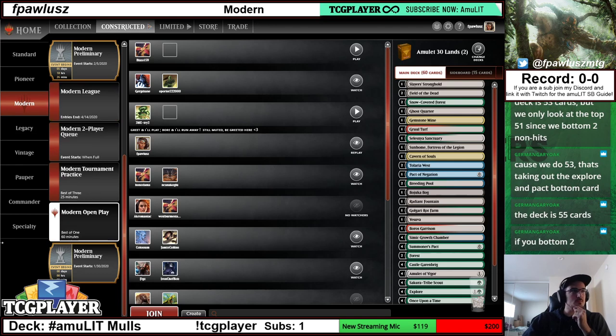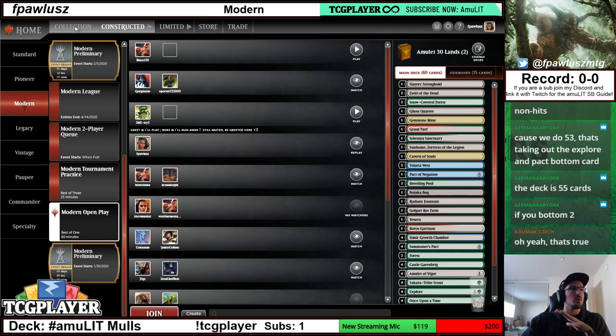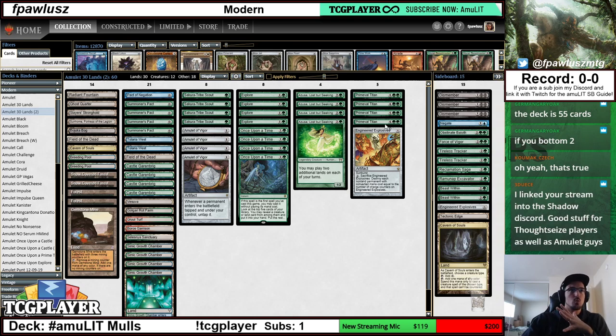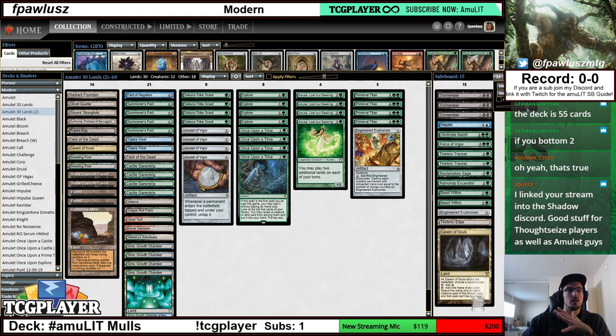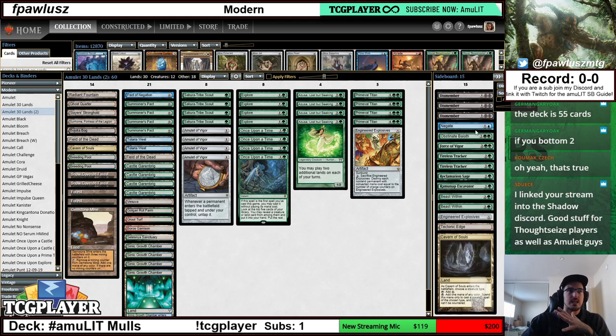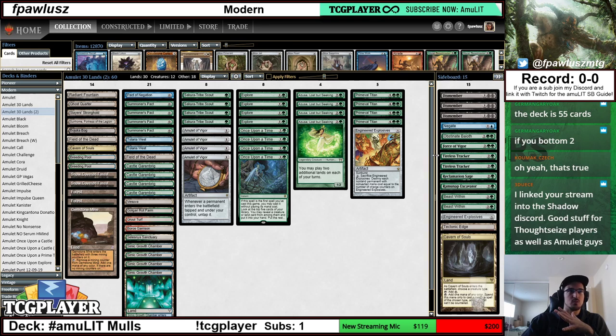We have talked about mulligans in the abstract. We've talked about looking at a couple of opening hands and trying to analyze — going really deep in trying to analyze what it is we're doing, what the plan is, how are we going to win those specific games. Now let's talk about sideboarding and how that affects the whole situation.